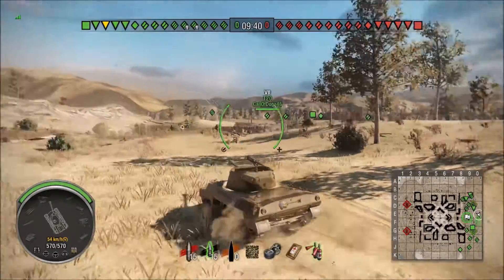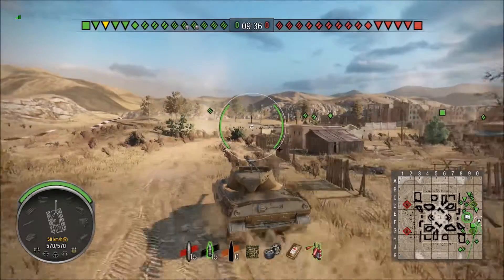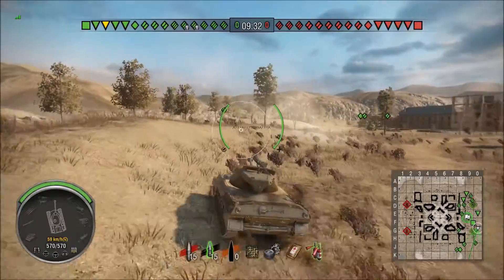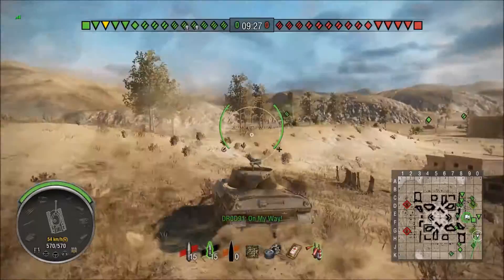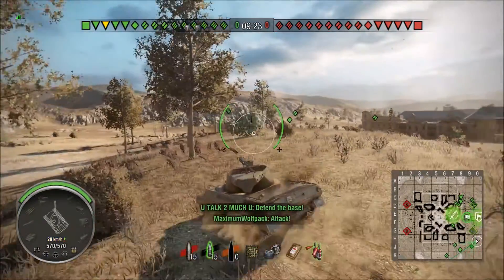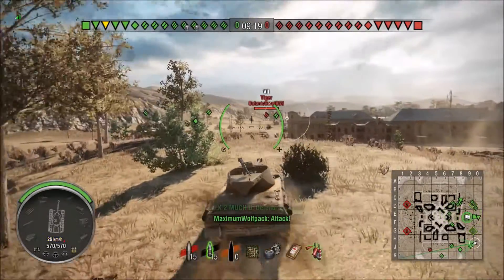The idea here is we're going left flank and we want to sit in the back, we want to snipe, we want to not get spotted. We don't even want the reds anywhere near. We want to do exactly what tank destroyers typically tend to do, which is stay outside of maximum view range, which is 445 meters. So that's what I'm looking to do.